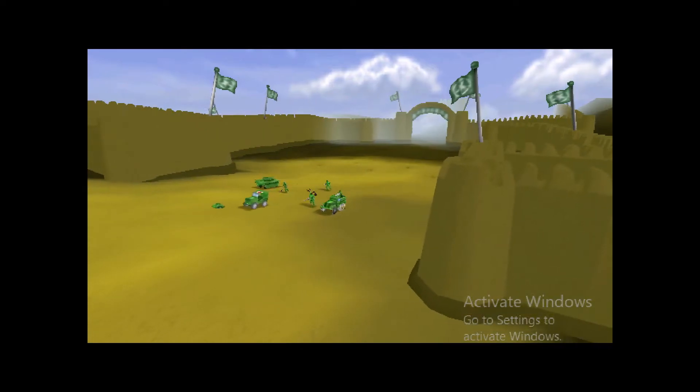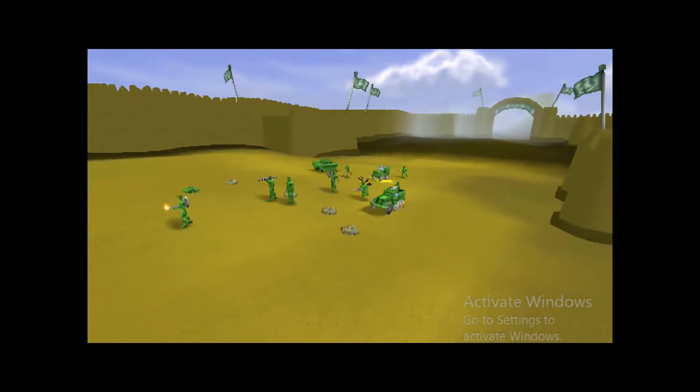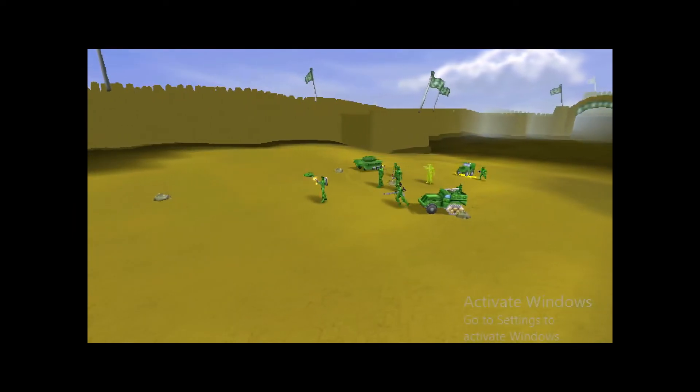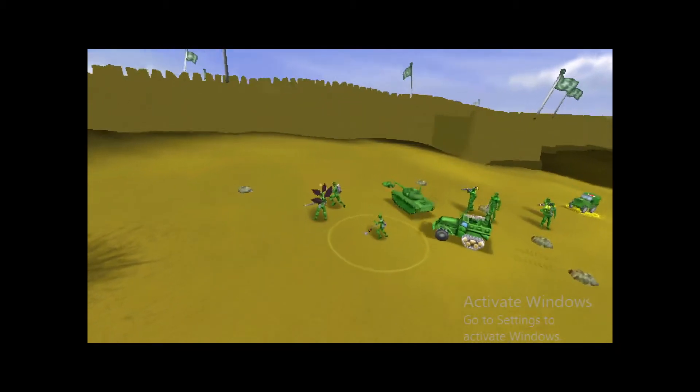I'm giving you a medic jeep and some additional units. Use the jeep to heal your men. Then move forward into the next area. This time the enemy will have choppers as well as ground units. You'll notice that some of your men can't hit aircraft.